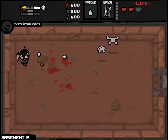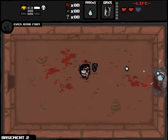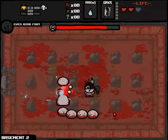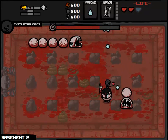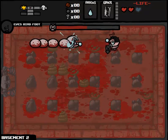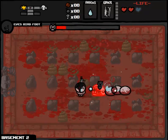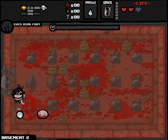As Eve, my number one priority is usually to find a way to start rolling on spirit hearts consistently so I can get into that permanent curse state. We won't be able to take the Nail or Book of Revelations, because those would preclude our use of the Razor Blade. So I guess we're going to hope for a Relic to show up, or get ballsy and do a deal with the devil. Eve runs have a reputation for going one way or the other — oftentimes for worse.